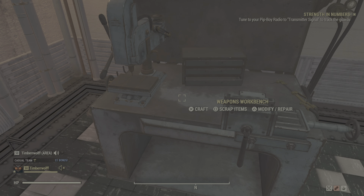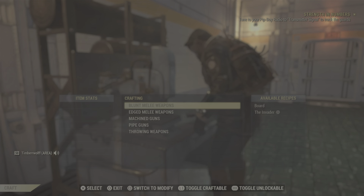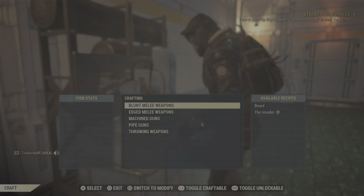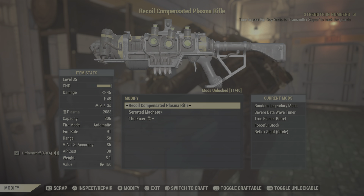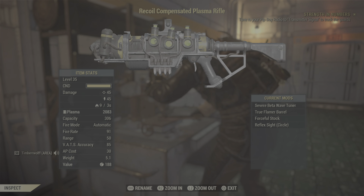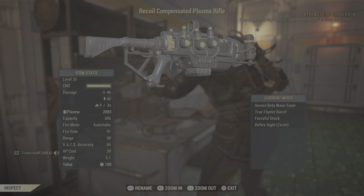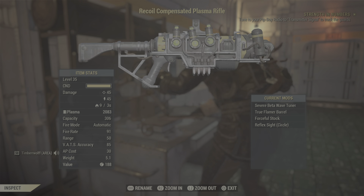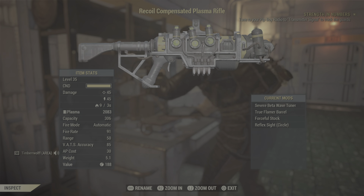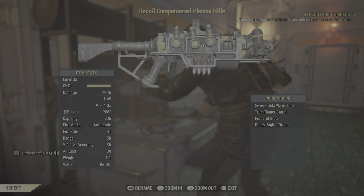I've been working with the fixer, but also been farming these plasma rifles from the Blood Eagles. Let me show you — it's just a regular recoil compensated plasma rifle with the mods on there: Severe Beta Wave Tuner, which I got from the Pleasant Valley train station, and the True Flamer Barrel, which I also got from Pleasant Valley.